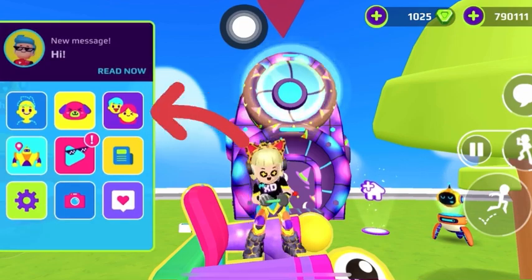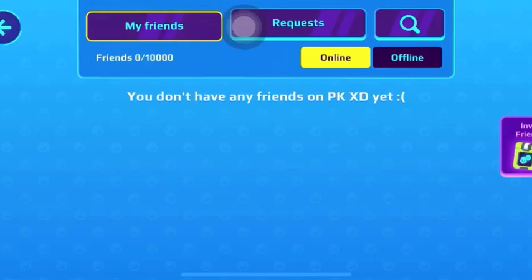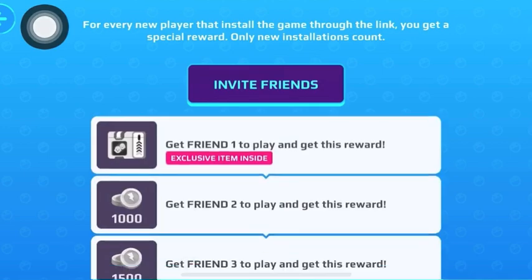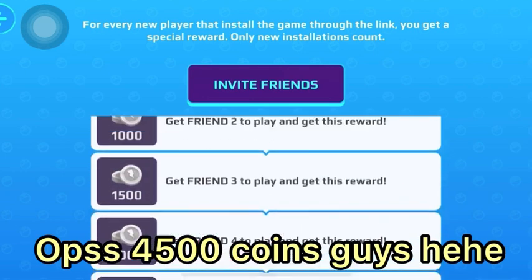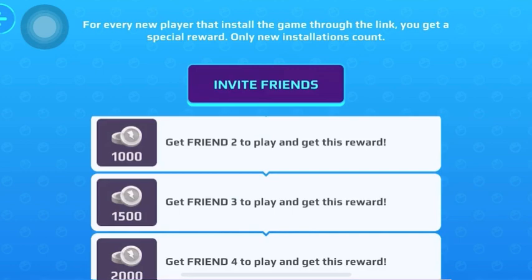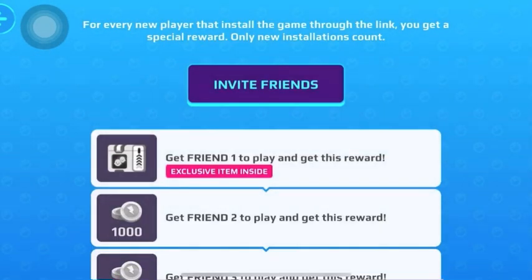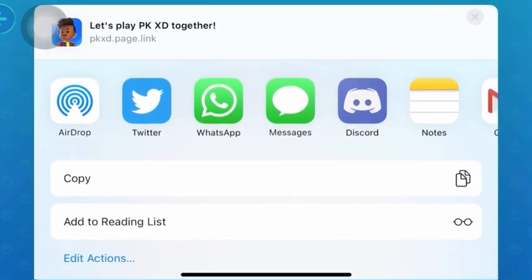Next, you can get exclusive items and coins for free if you go to the friend list. You need to press this, and you can see that if you invite five of your friends, you will get 7,500 coins and exclusive items which are the shirt and the headphone. To invite, you need to press this and share the link on your social account. Your friends need to download the app using the link you send to them, and after that you will easily get the coins and exclusive items.